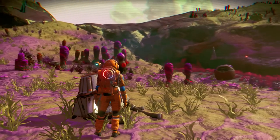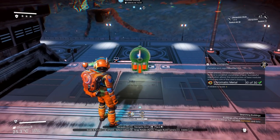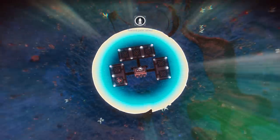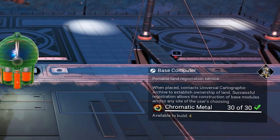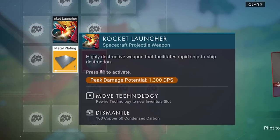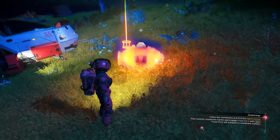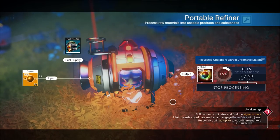Moving on to number six, once you're done with the ship, the game has you create your first base and unlock the base computer, which you can place almost anywhere. As long as you haven't claimed it, you can take it back and move it elsewhere. To craft a base computer you need chromatic metal, made by refining copper. In the early game, skip a step by salvaging your ship's rocket launcher, which gives you plenty of copper to transform into the chromatic metal needed to craft the base computer.